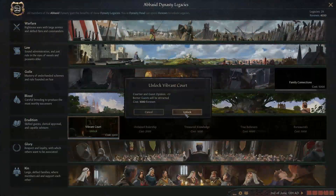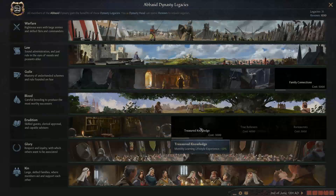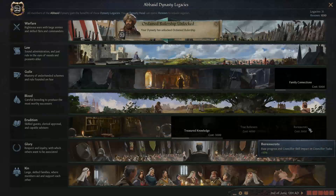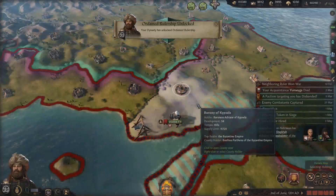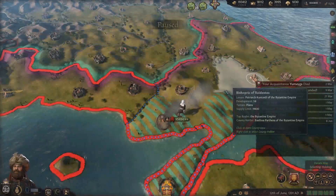We don't care about Family Connections - we care about Vibrant Court. Plus 10 court guest opinion - yeah, we'll go down this. Once we hide it was 10%. Treasured Knowledge. We have 1,000 renown now. Learning Lifestyle - same faith with me plus 3, we'll go down this line for sure. This Family Connections doesn't seem that great. Major chance to prevent one murder against a dynasty member - I don't know if it informs you when someone's about to get murdered.